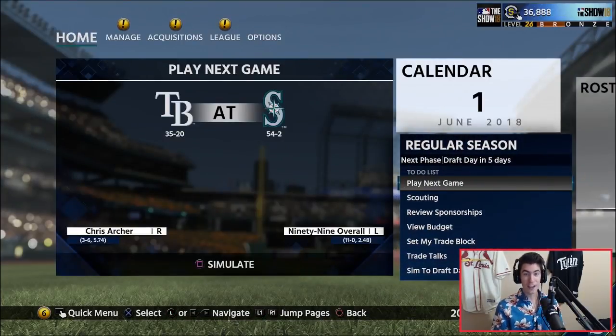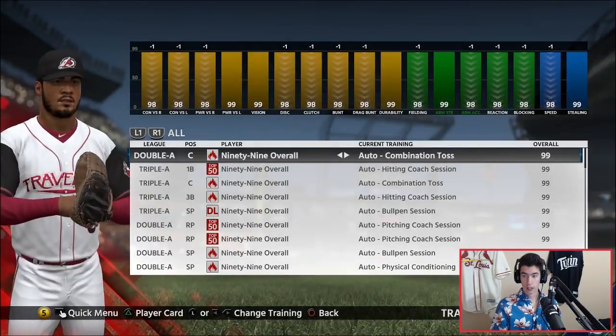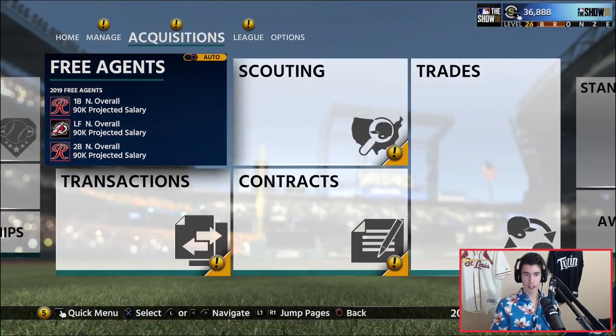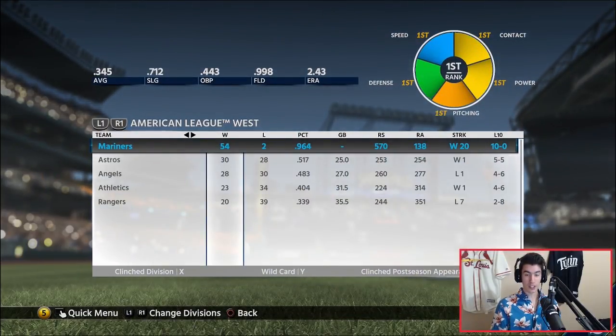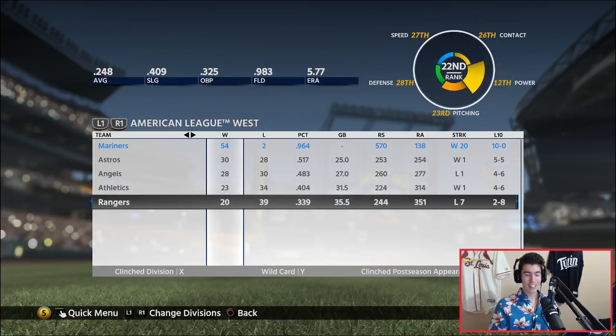Looking back at April, the only team that beat us was the Twins, who are 15-40. The Blue Jays are 34-22. We're currently 54-2. The standings show we have a 25-game lead over the Astros, who are only 30-28. This division is struggling a little bit.